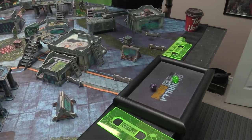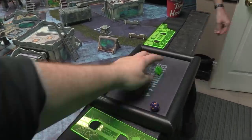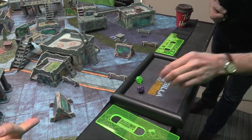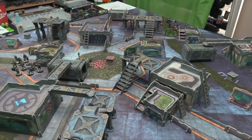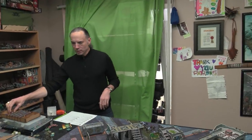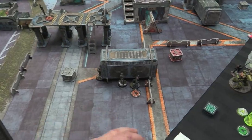We're going to dice off with our lieutenants to see who has deployment or turn order. I fail completely, and Christian fails completely too, so we roll again. I pass this time with eleven; you passed with a one, so I win the roll. I'm going to choose to go first, and then you get to choose deployment sides and deployment order. I'm going to choose that side, and then I'll deploy first over there. And we're deployed.